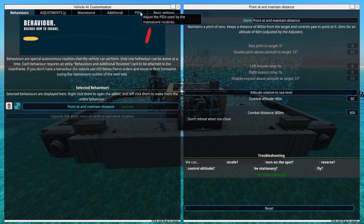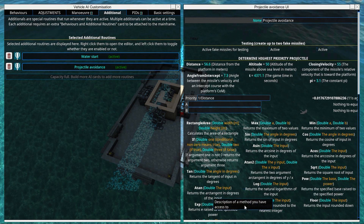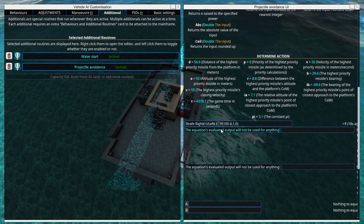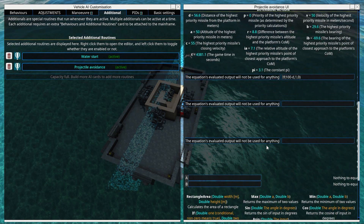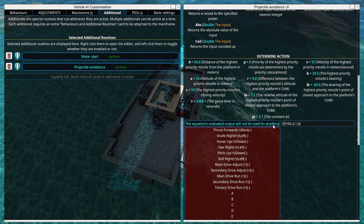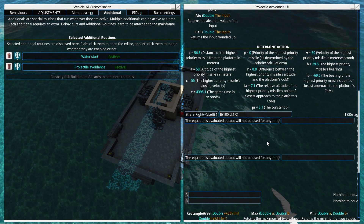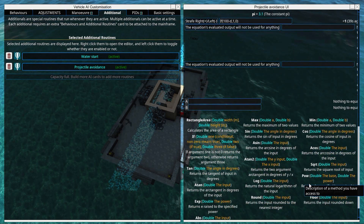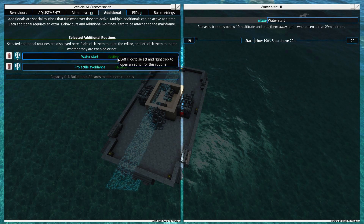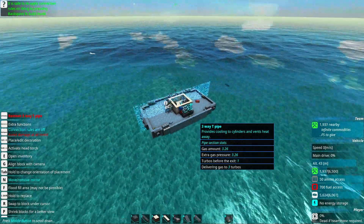The next setting we need is projectile avoidance. Go in here and make sure projectile avoidance is active. You can leave the distance setting online and scroll down to set the equation evaluated output to strafe right or left. You can add additional things it can do as well. Now we have a basic projectile avoidance going on — make sure all routines are set to active, as it can be a little hard to see what is on or off.